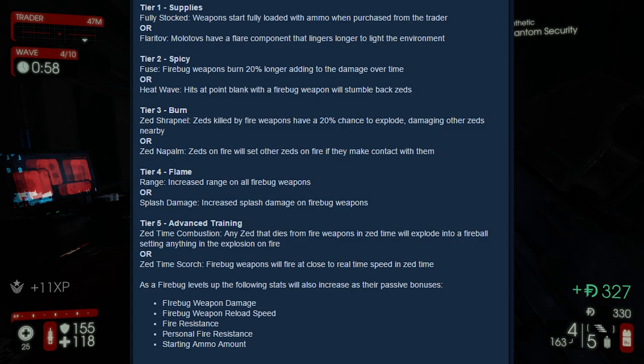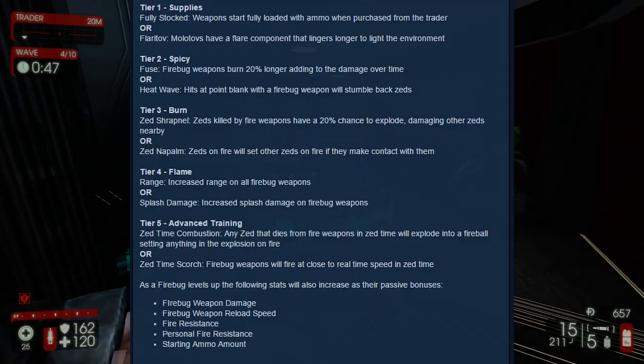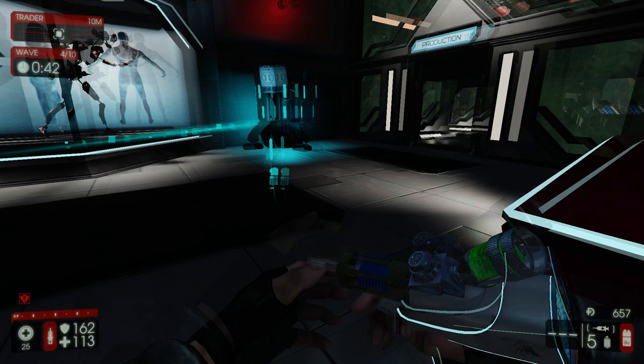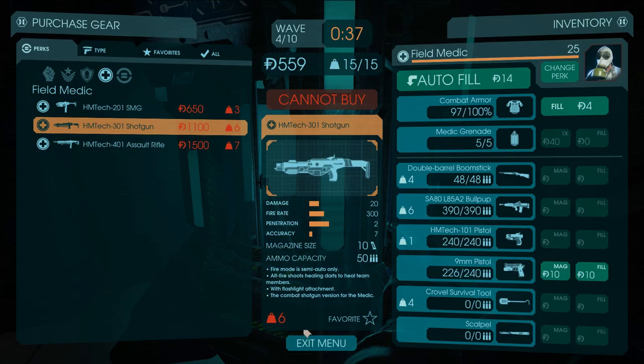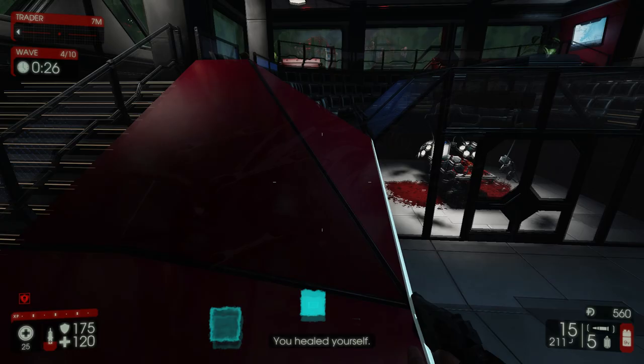As the Firebug levels up, passive bonuses also increase — including Firebug weapon damage, Firebug weapon reload speed, fire resistance, personal fire resistance, and starting ammo amount. Interestingly, the Firebug is not immune to fire damage, so the husk will still be a threat, though not as much. Your own weapons will also be a threat to yourself.